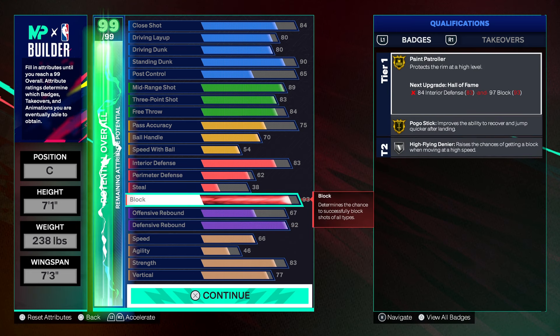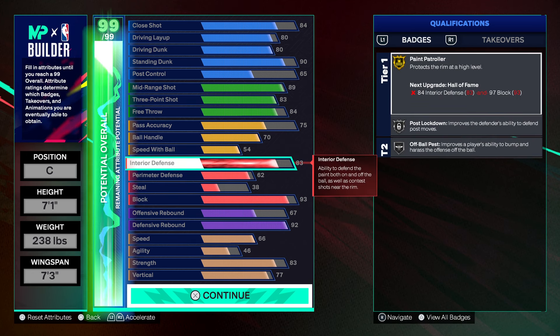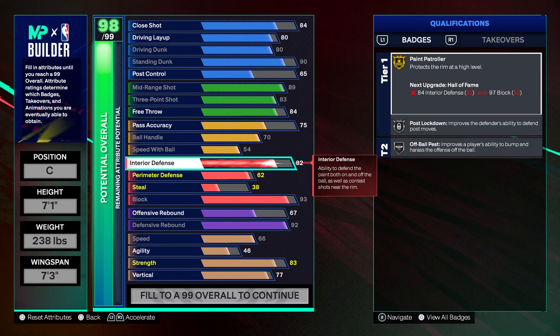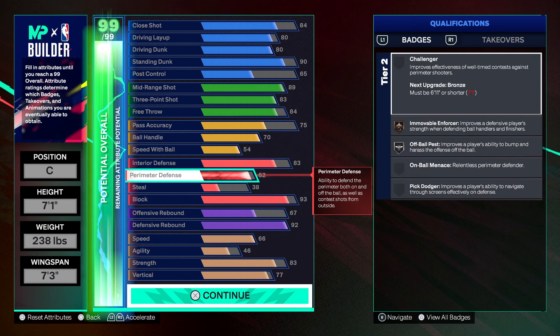On top of that we're getting a 93 block, which gives us gold paint patroller. You can actually cap break this, that's why we went with 83 interior. To get hall of fame paint patroller you gotta add one point onto the interior and then four points onto your block. Make sure you start off with 83 right here. If you go 82 interior that's gonna give you shades of Wimby, but we went 83 to make sure we hit those caps.